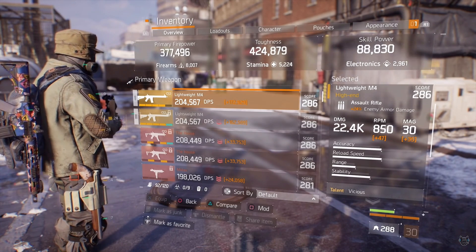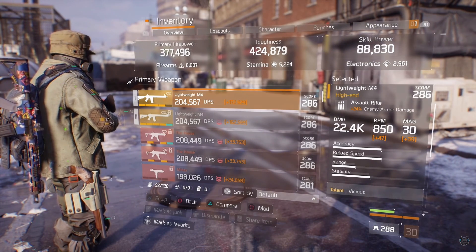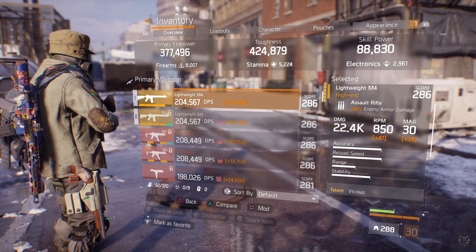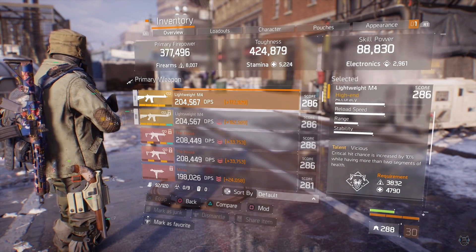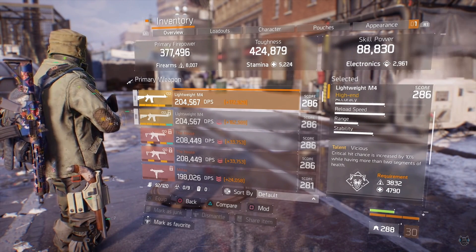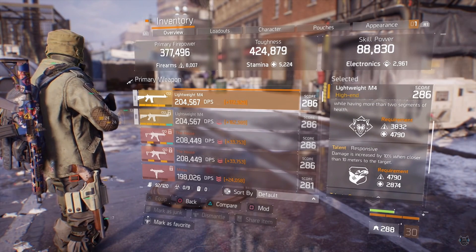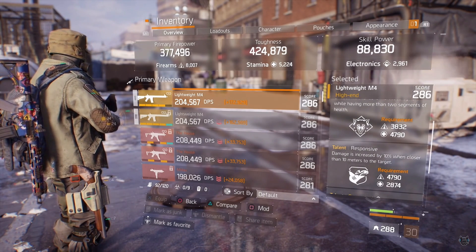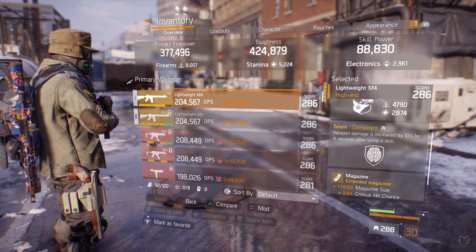For the weapons I have 2 lightweight M4s. One I like using at a little bit of distance and one I like using when people get within close range. My distance lightweight M4 has 24% enemy armor damage and 22.4k base damage, fully optimized. It has Vicious: critical hit chance increased by 10% when having more than 2 segments of health. The talent I would like to get rid of is Responsive because I want to stay at distance with this gun — I've been trying to roll one with Deadly instead. It also has Competent: weapon damage increased by 10% for 15 seconds after using a skill.